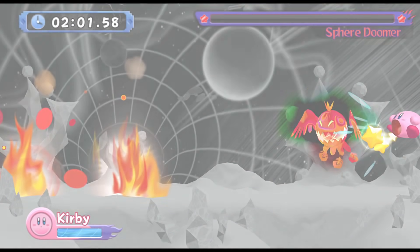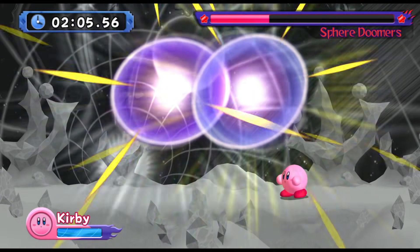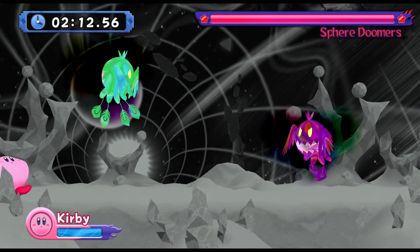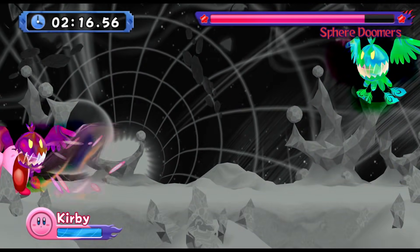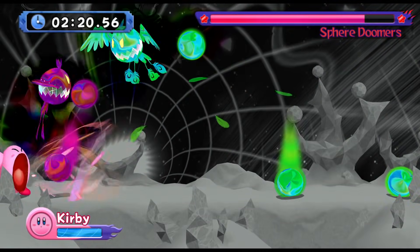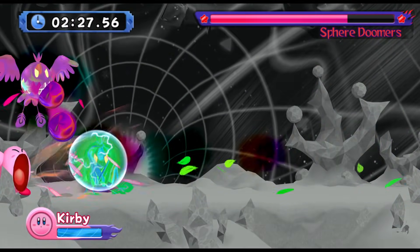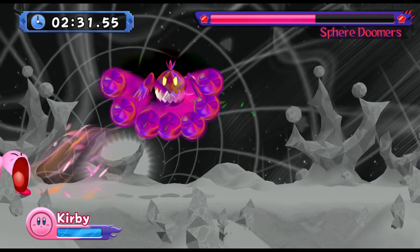That should be it right here, and then we're done with Fire. Of course it's not done yet — we have two sphere doomers: the regular sphere doomer and the spark sphere doomer. Stay over at the right, and if you see the spark doomer land right there, you know you did it right. You can stay in this corner and they will never really attack it. Keep on inhaling these little spheres and try hitting them both at the same time. There are a couple opportunities you need to watch out for — right after you hit, you want to duck and it kind of avoids damage.